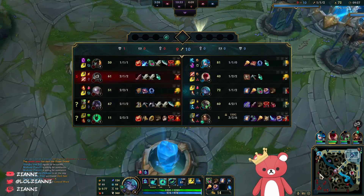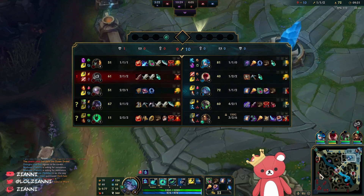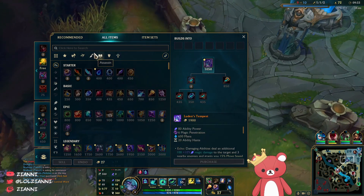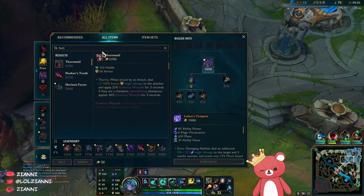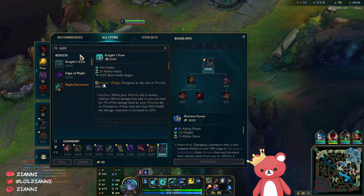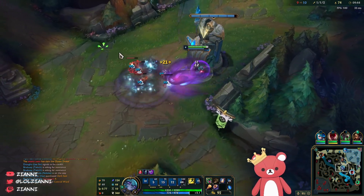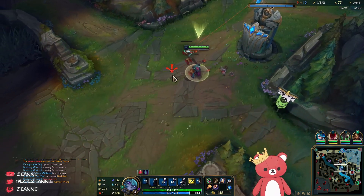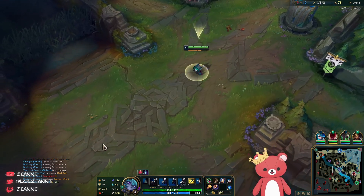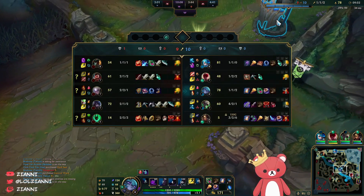Moving back into mid lane — we've got a level advantage, we are 20 CS up. Looks like she's going for Horizon Focus first item? I've never actually seen that Diana build. Just kidding, those are the components for Night Harvester. It's actually just the Night Harvester build. I almost embarrassed myself in front of all you YouTube commenters telling me I don't know itemization — but I do know itemization. Magical Footwear is finally online.